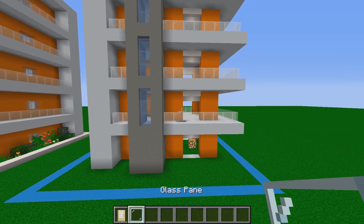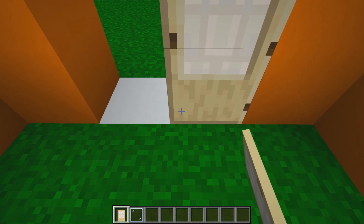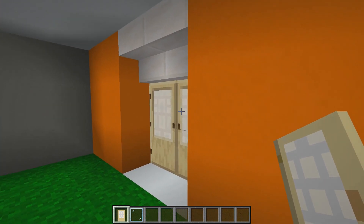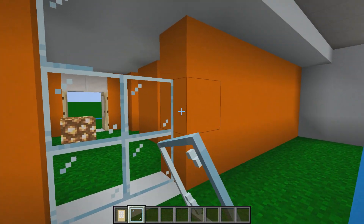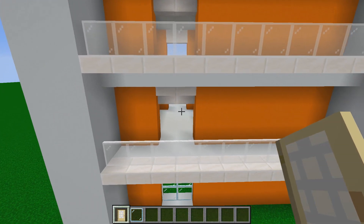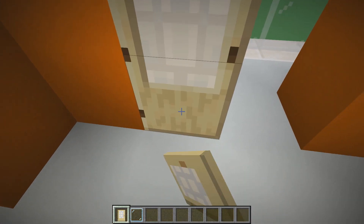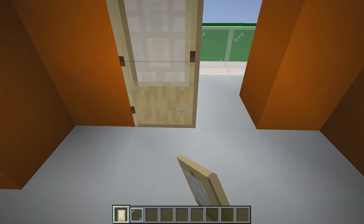Grab some birch wooden doors and glass panes. On the bottom floor, jump to the back of the two white blocks and place two birch wood doors — flick them open and they look great. On the side entrance, remove the two white stairs and place six glass panes to create a nice window for the reception area. For every other two-block gap, place birch wood doors — this is the same for every floor except the ground floor, which will have four doors per floor.